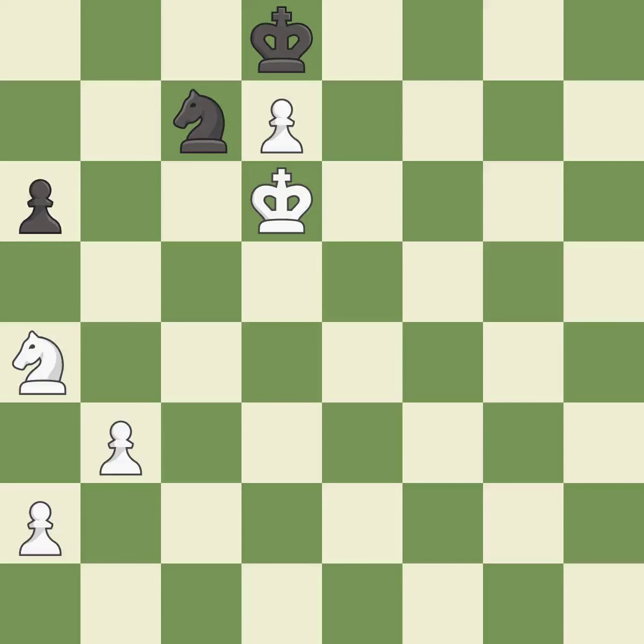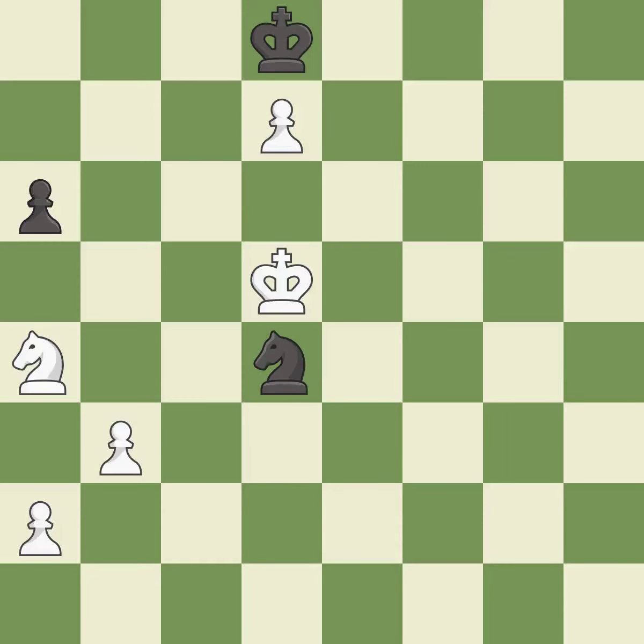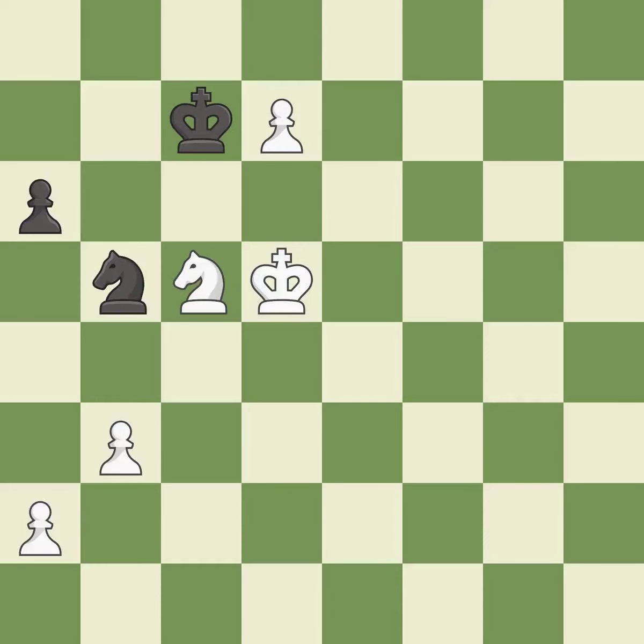This steps away from the checking knight. This is the only move that works — it is a great move. This is the strongest option — it is best. This evades the check from the knight — it is best. That's what I would have recommended — it is best. This steps away from the checking knight — it is best. The knight moves to a safer square — it is excellent. This defends the attacked pawn — it is best. This activates the king in the endgame by getting it off the back rank — it is best.